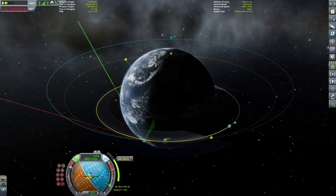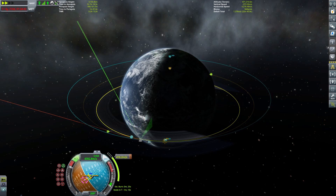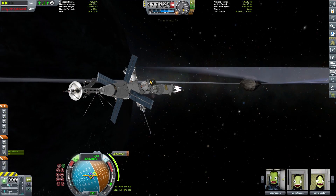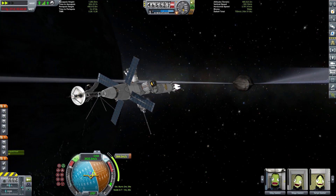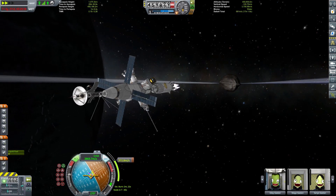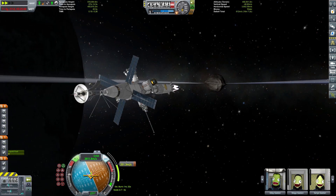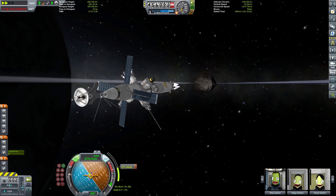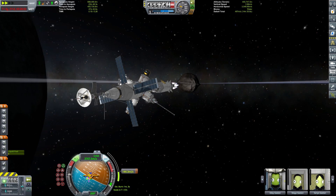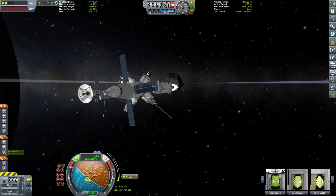We performed our insertion burn at Telomo, which was indeed massive and needed to be done in multiple passes. We also corrected inclination, which is best done at very low orbital velocity, so I set the maneuvers so that our descending node was very close to the apoapsis of our highly eccentric orbit — just to save a little fuel. And here is Lily in its full glory.